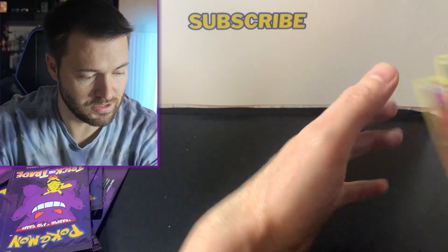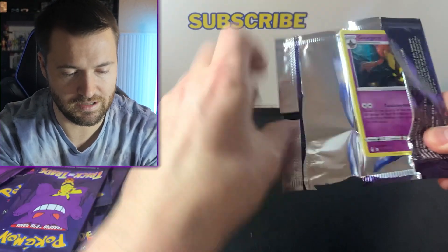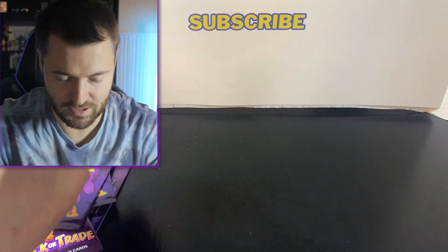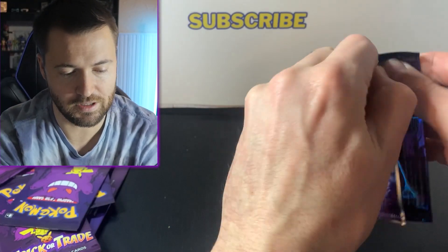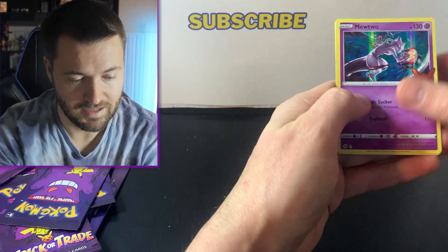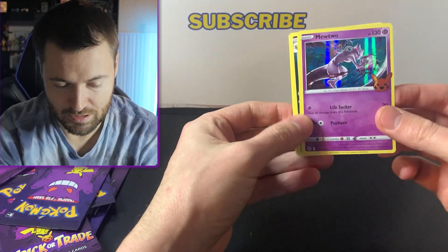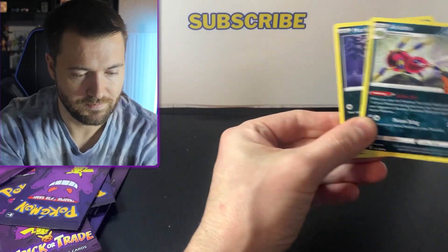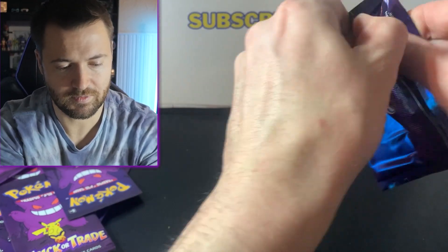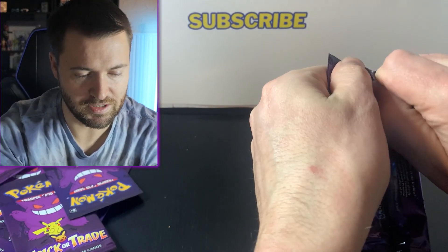We get Spinarak and Misdreavus. There is a Pikachu here as well. Goregeist — alright, so it looks like we get the best cards at the front. You get a foil in every single pack, and you only get three cards in these, that is it. We get a Mewtwo there, that's awesome. It looks like pretty much every rare holo is purple, unless there's a Pikachu.